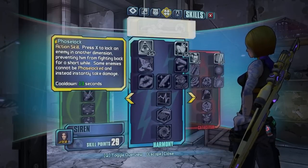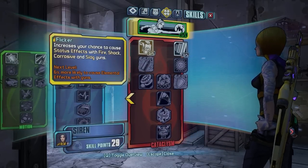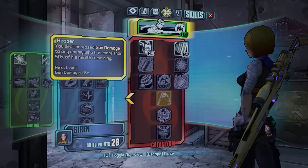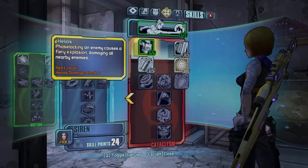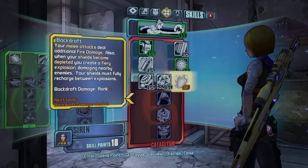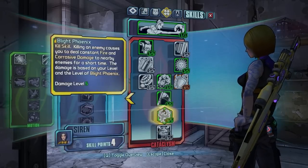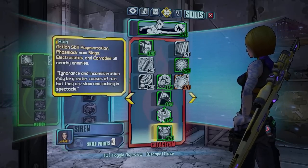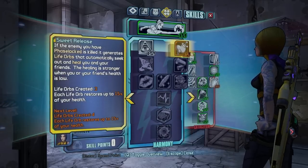The actual build doesn't really matter to be honest — you need to go into the Cataclysm tree, or at least deep enough to get 5 out of 5 in Reaper. I put 5 out of 5 there, 4 in the next one, 1 in Cloud Kill, 5 in Reaper, 5 in Blight Phoenix, 1 in Ruin, and 3 in Sweet Release. That's how I'm built out right now.